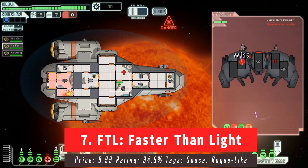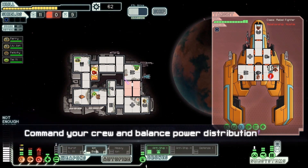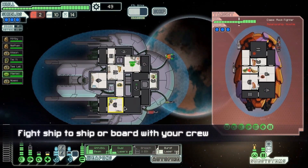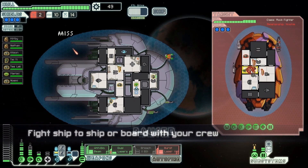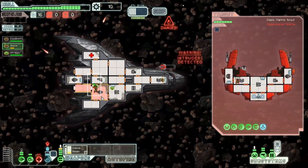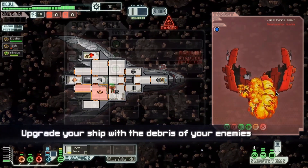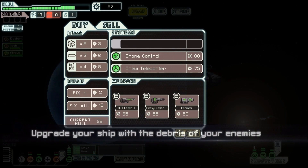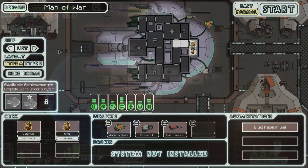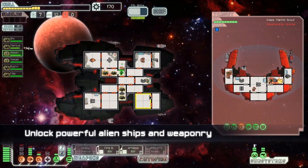At number 7 is FTL, also known as Faster Than Light. This spaceship simulation roguelike lets you take your ship and crew on an adventure through a randomly generated galaxy filled with glory and bitter defeat. Don't let looks deceive you — just looking at the visuals this game doesn't seem too intense, but apparently it is rage-inducingly difficult. One Steam reviewer said the developers only hope for a 10% win rate. Having it be so difficult makes for tons of replayability, and you can dump hours upon hours into it. FTL came in 9th for ratings and 12th for sales.